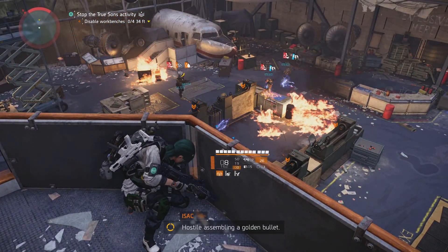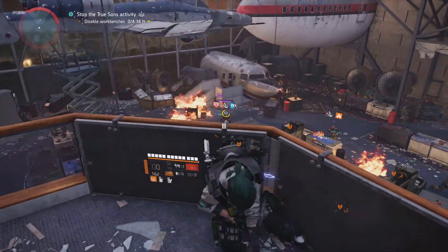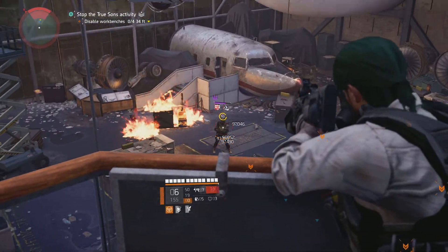If I kill them — you saw I killed that guy with the statuses — I just gave statuses to everyone nearby. Those are the statuses he died with, thanks to Eclipse Protocol.